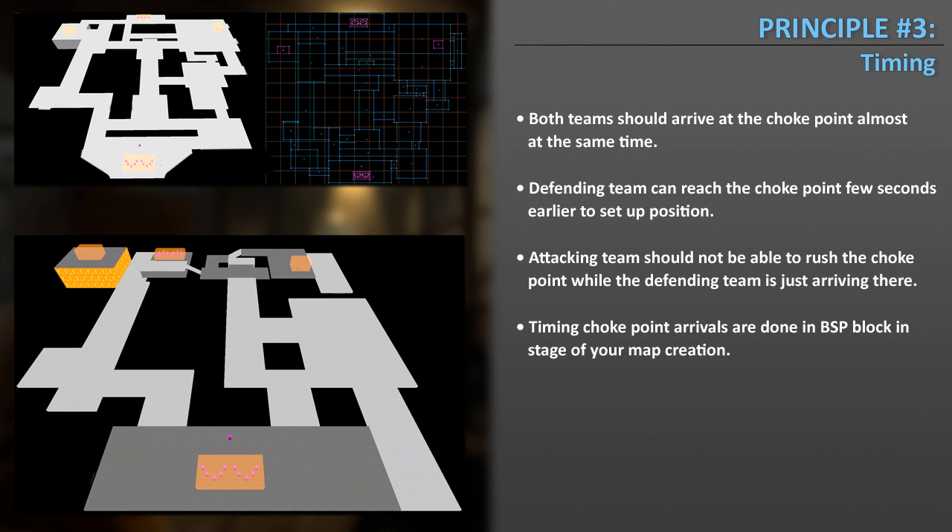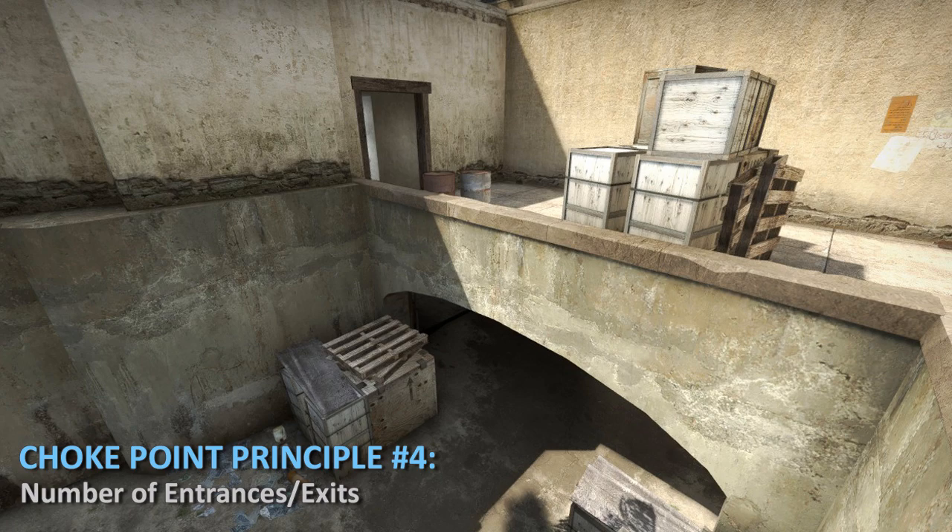This timing is extremely important in defuse maps. When you block in your map at the BSP stage very early, you have to test running from spawn towards the choke point and notice how long it takes each team to arrive. Then you refine your layout so that both teams arrive at that choke point at around the same time.